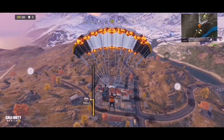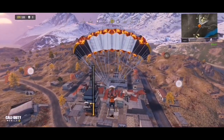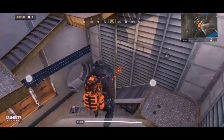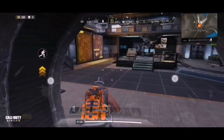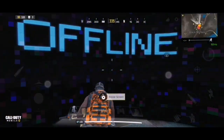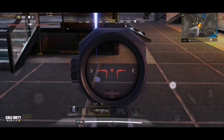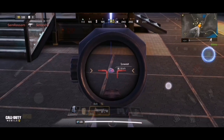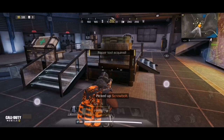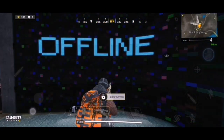First, for the Ted easter egg, head over to Black Market and land or make your way into the square hall over there. Fall in and go to the bottom, then head into the bunker. Once inside, you'll see a big screen saying 'offline.' To repair the screen you're going to need something called a screw bolt, which will be inside the bunker. Pick it up, and you'll now be able to repair the screen.